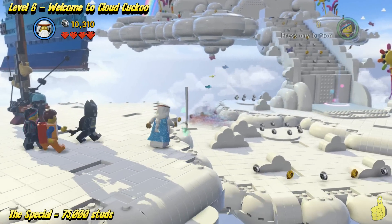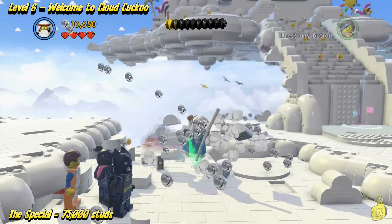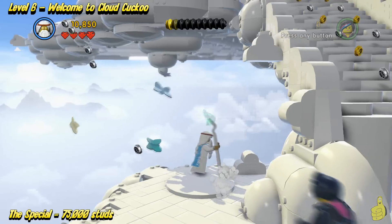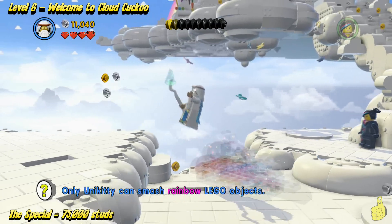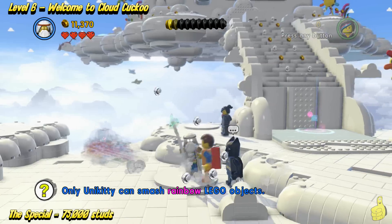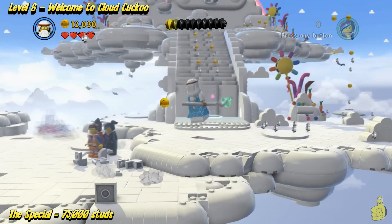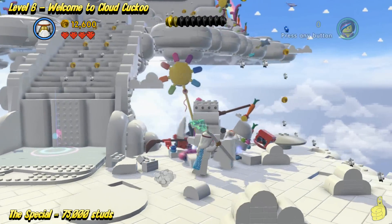We do stud hoard up here for quite a while, smashing and grabbing everything in sight. There's another save spot — actually, that's not even a save spot. That's a Unikitty spot. We don't even have Unikitty right now, so don't even worry about it.